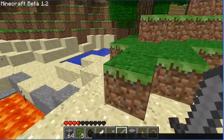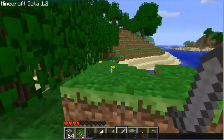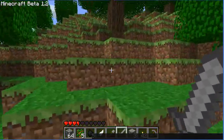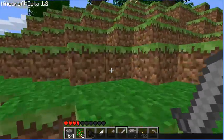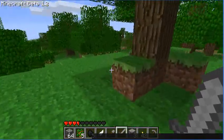Lava pool. Water pool, right next to each other — right next to our base too. That's really useful actually. We can gather lava and water without a problem, although the lava will be limited unfortunately.